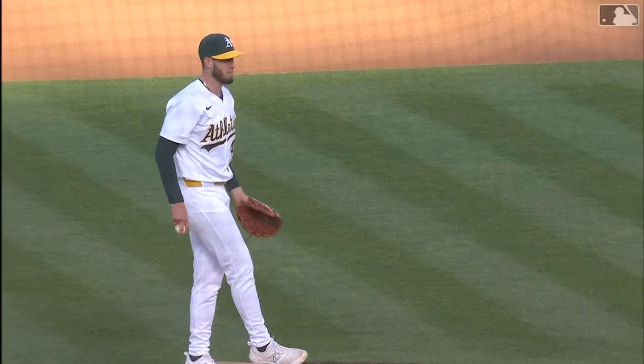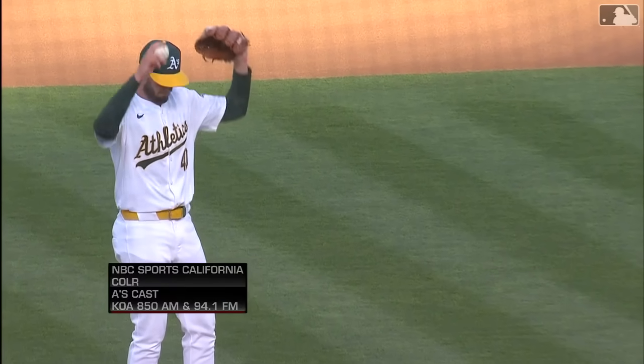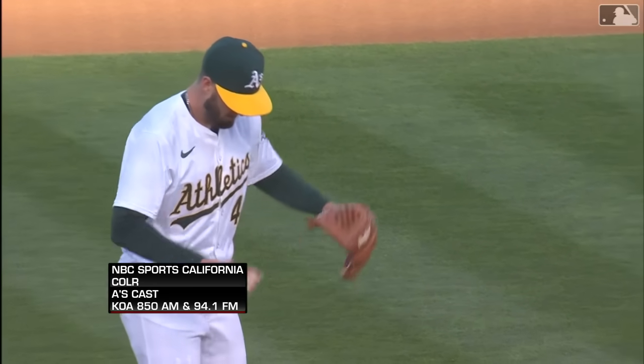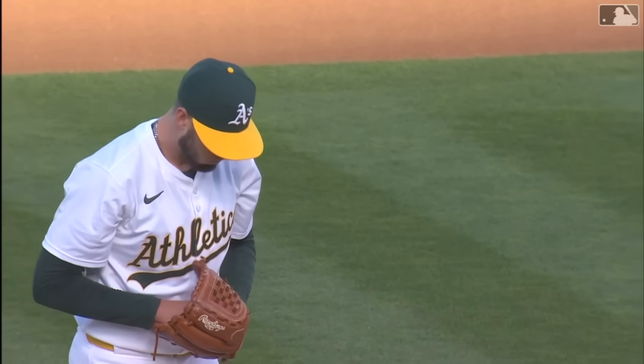It's going to be right-hander Mitch Spence on the bump for the green and gold. This is going to be his second start of the season, and we have seen him multiple times up until this point out of the bullpen in that long relief role.